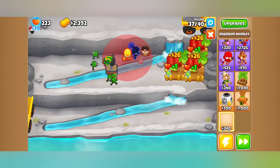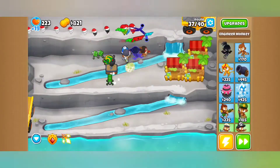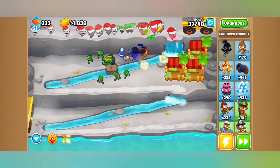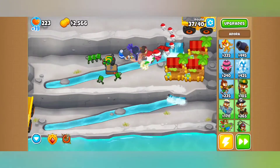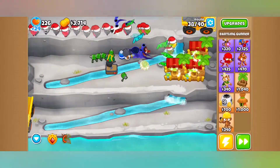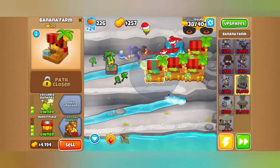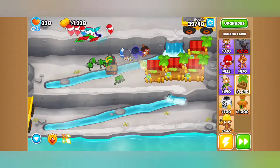Next up, the Sniper Monkey was too good with shrapnel — and all the balance changes here surround shrapnel. Bouncing Bullet shrapnel is decreased by 1 pierce. Supply Drop shrapnel is decreased by 1 pierce. Main MOAB shrapnel stun on MOABs goes from 3 to 2 seconds, BFBs from 1.5 to 1, and ZOMGs from 0.75 to 0.5. Cripple MOAB also goes down: 7 seconds on MOABs to 4.5, 6 seconds on BFBs to 4, 3 on ZOMGs to 2, 4 on DDTs to 2.5, and 0.75 on BADs to 0.5.